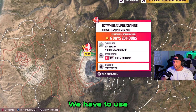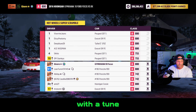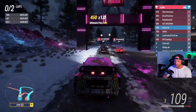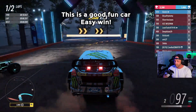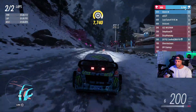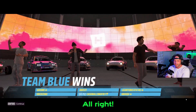Hot Wheels Super Scramble. We have to use A-Class A800 Rally Monsters. I'm using the Ford Focus Hoonigan with a tune — you can see that right up here. That's lap number one, one more to go. This is actually a pretty cool race. Here's the finish line — first position by far.